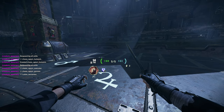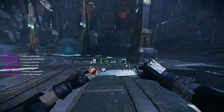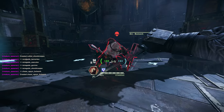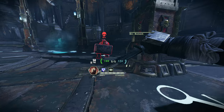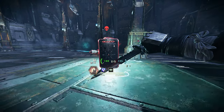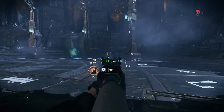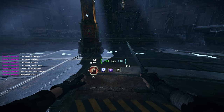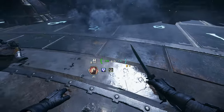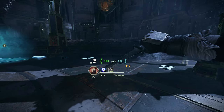The first thing that is absolutely paramount to understand — I really cannot express how important this is. Gunners behind Bulwarks have this really BS interaction where the moment he stops getting stunned, they will proc that stun. So if there are shotgunners or gunners behind an enemy Bulwark, you absolutely have to break line of sight. There are no exceptions.